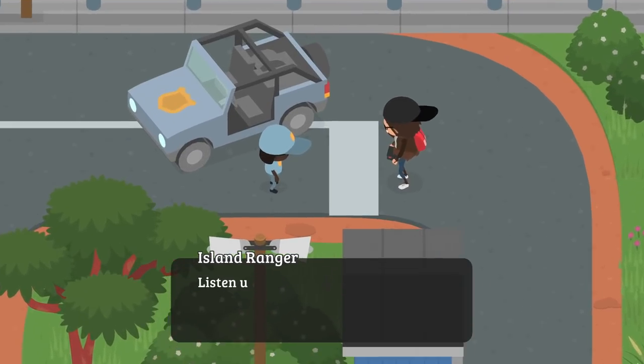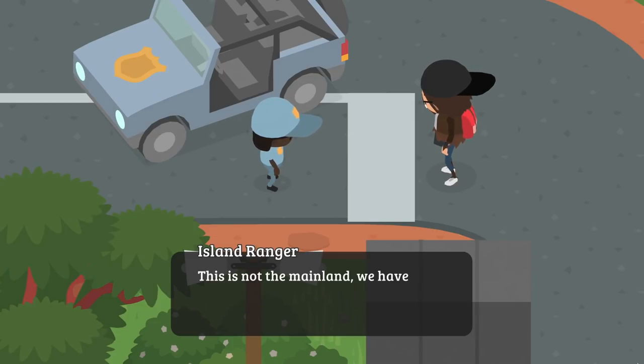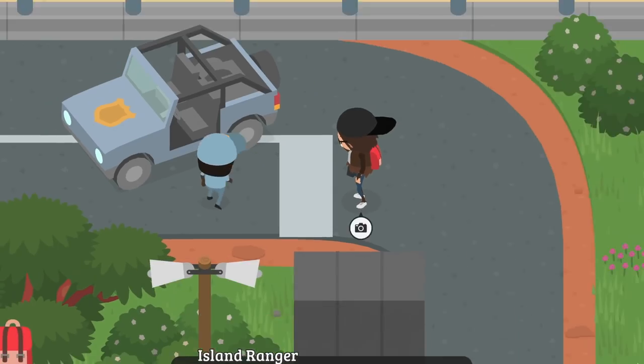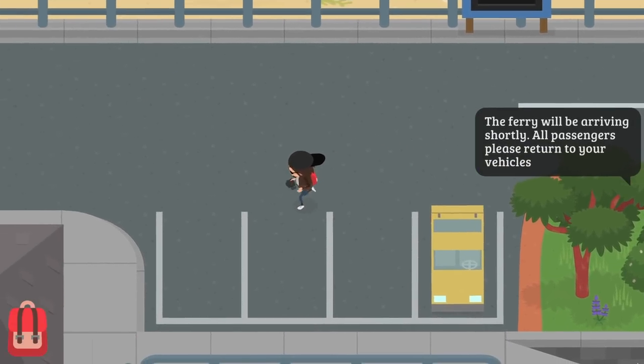He takes me and says: 'Listen up Sasquatch. We don't want any of your shenanigans over here on the island. This is not the mainland — we have rules here. We don't need you scaring away all the visitors. Stay out of trouble.' Man, I love his car though — it's really awesome.